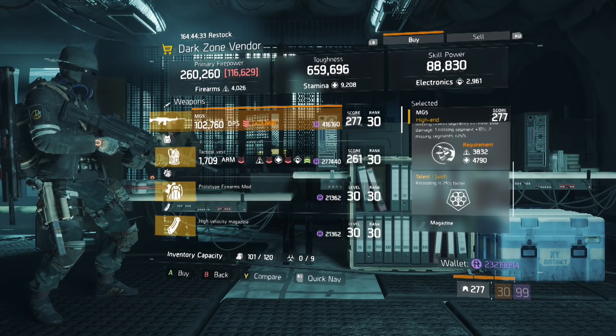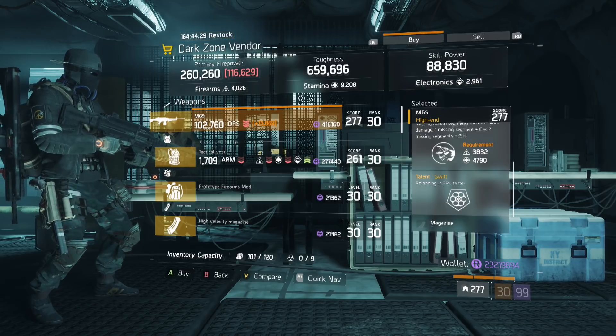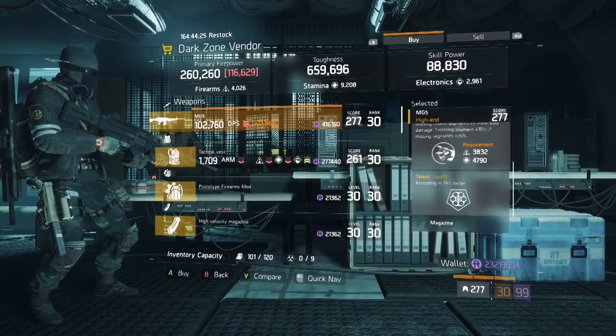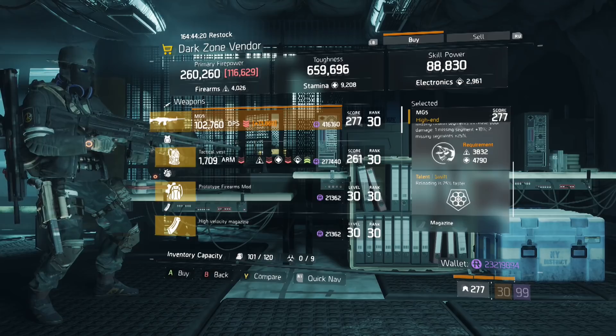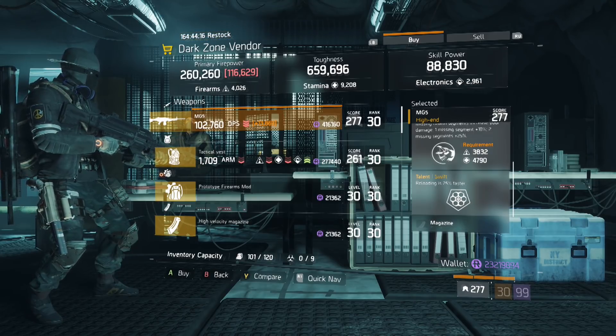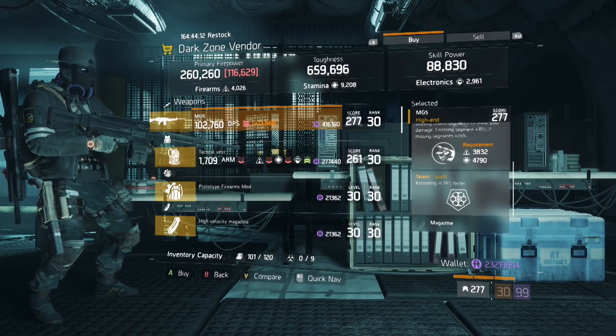Also, try to pick up a few of these if you can afford it so that you can scrap one if the talents you're looking for won't roll for you. Once you have what you need, remember to always fully optimize your weapons. After that, sit on two of these MG5s and wait because the next global event starts Monday and these are exactly what you need for your future Lone Star build.